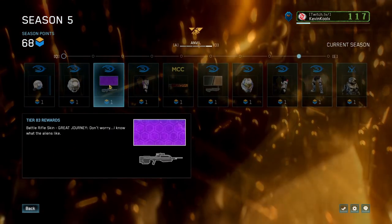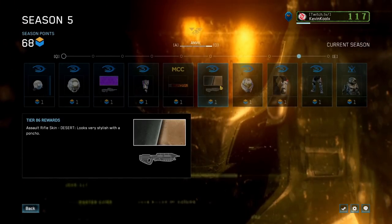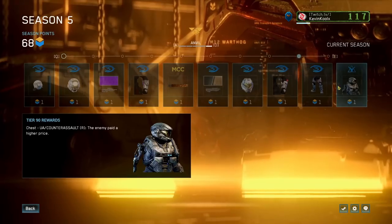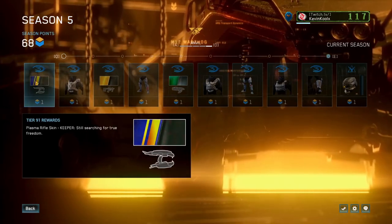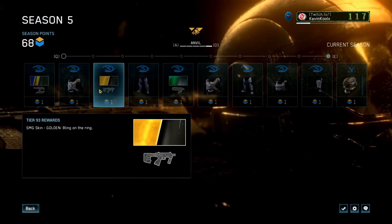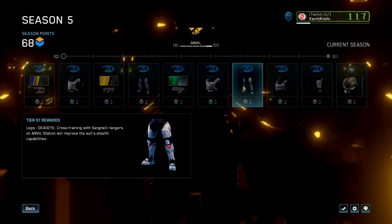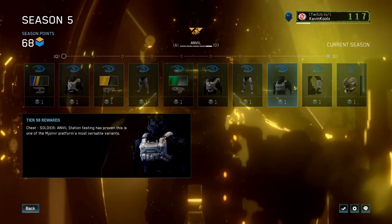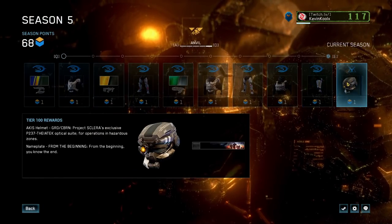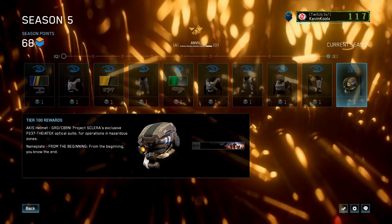There's a Halo Reach armor piece at level 80, more shoulder pieces, and a Halo 3 helmet. You also get the new great journey skin for the battle rifle — it's a cool metallic color-shifting purple, it looks really sweet. There's a Halo Reach armor set at level 90, and from tier 91 through 100 you get the keeper plasma rifle skin, the gold SMG, and a green steel rod.